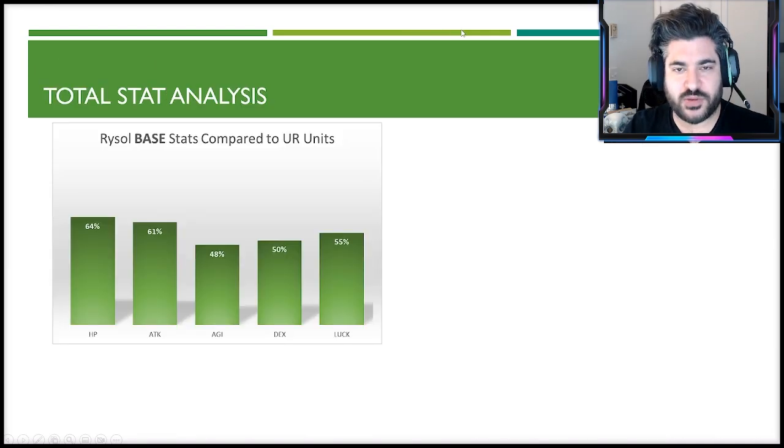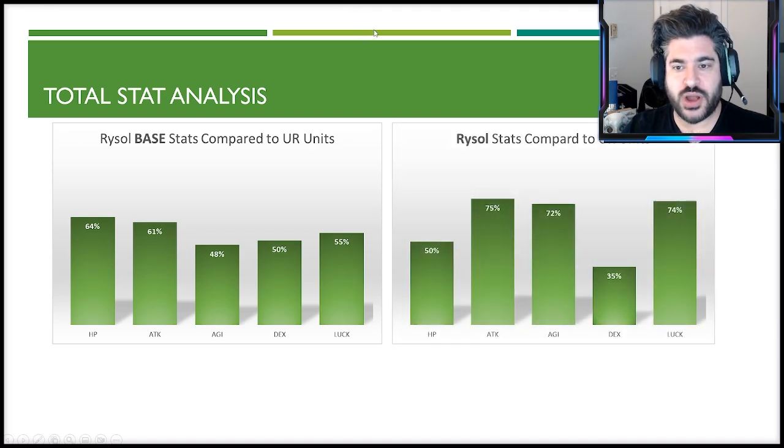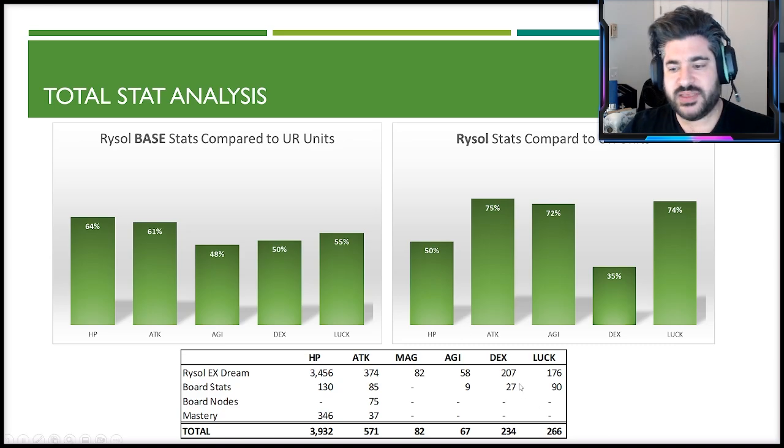Transforming those into a consolidated chart showing relative strength compared to other units, there are no real glaring weaknesses. When adding board nodes and board stats, they give her slightly above average attack, agility, and luck, while taking a step back on dexterity. The board gives her 9 agility — just above average — 27 dexterity, which is woefully low, and 90 luck, which is very much above average.